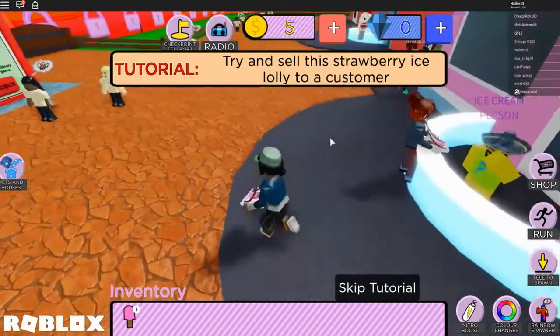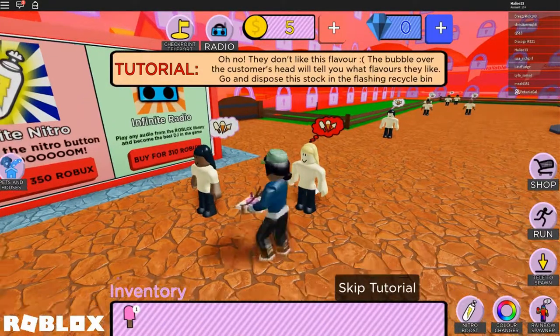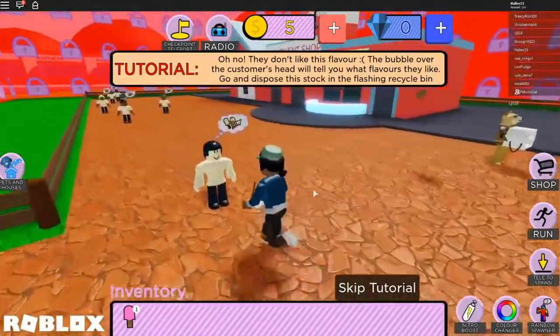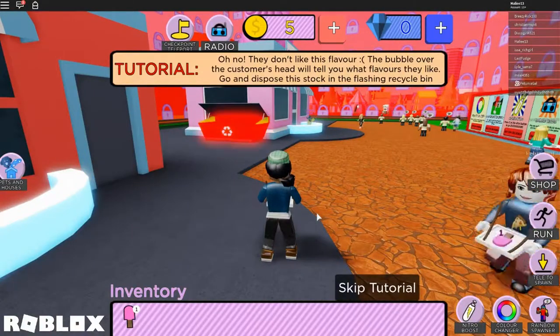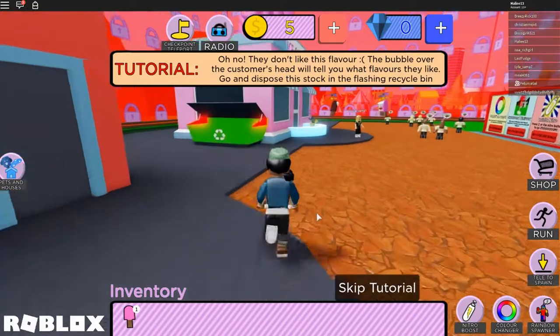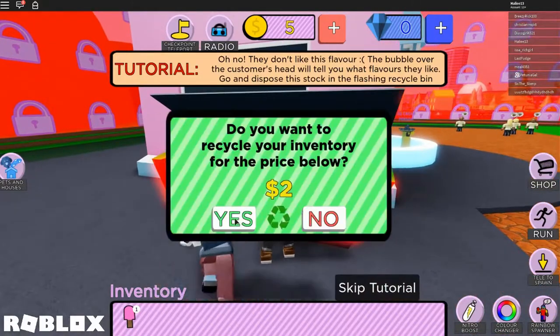Strawberry lollies cost five coins each, so that's why I only have a couple. We have to find a strawberry lolly person - the bubble over the customer's head tells you what flavors they like. Turns out they don't like this flavor! The tutorial sends us to dispose of the stock in a flashing recycle bin. If you recycle it, you get the money back - but then somebody else gets it.